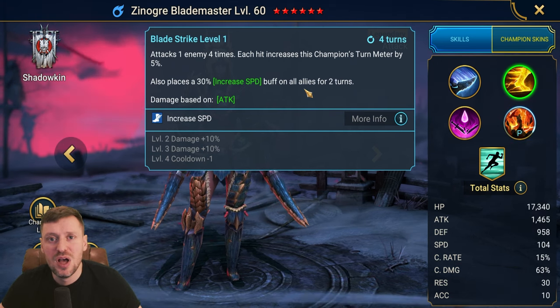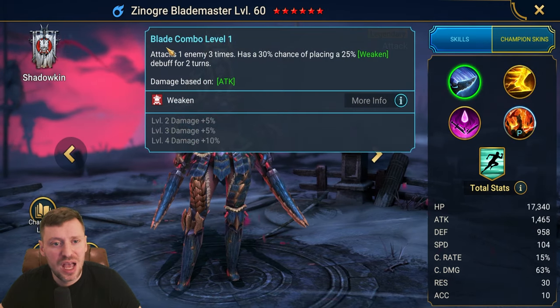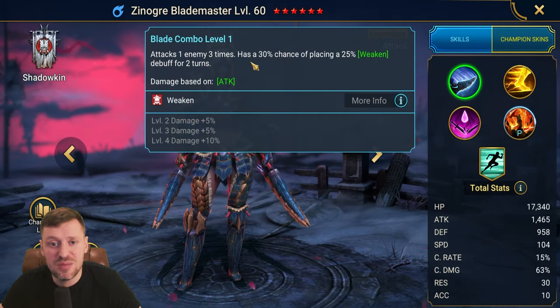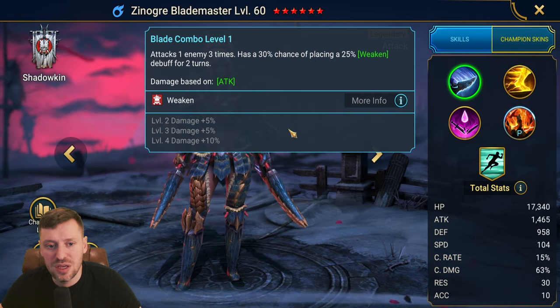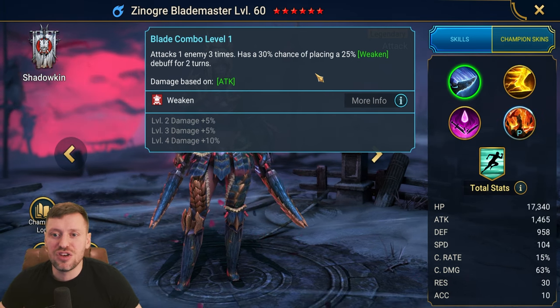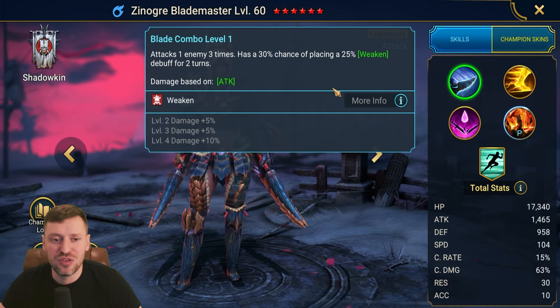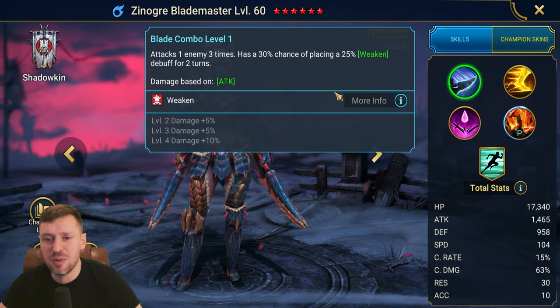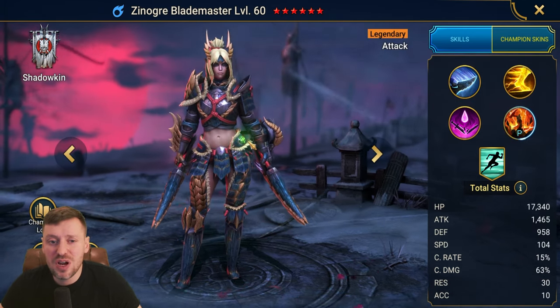The A1 attacks the enemy three times and has a 30% chance of placing Weaken. The chances are you are probably going to land Weaken, which is great — it just means they're going to take more damage on the boss and speed things up. I'm really liking the kit.